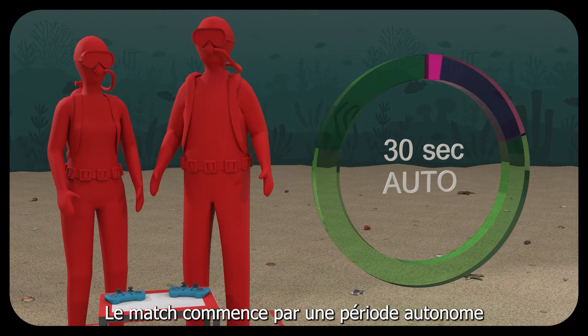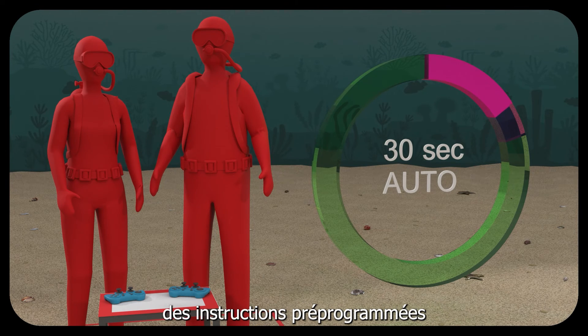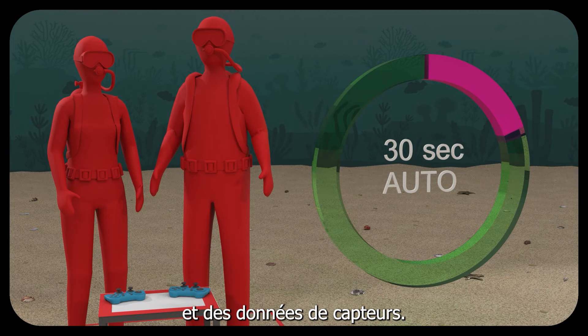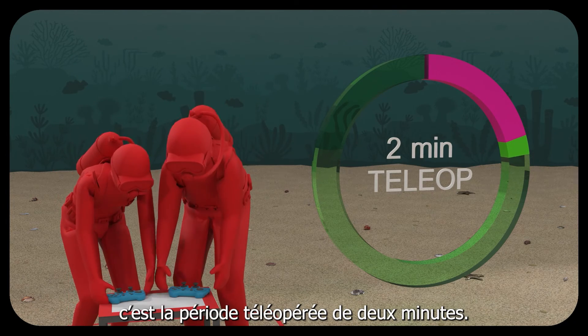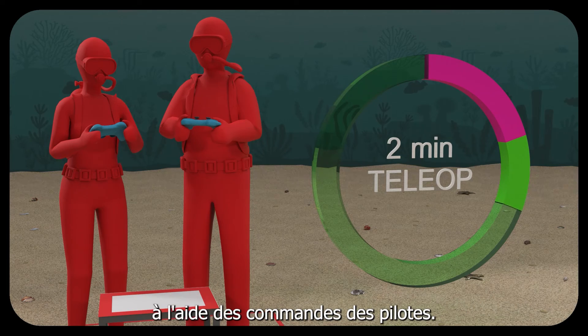The match begins with a 30-second autonomous period. During auto, robots may attempt to score using pre-programmed instructions and sensor inputs. Following auto is the two-minute teleoperated period, where robots score using driver inputs.